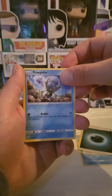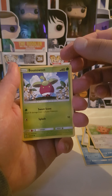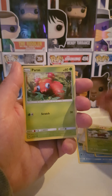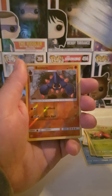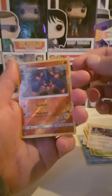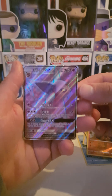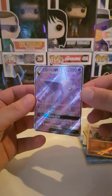Energy, Dewpider — such a cutie. Lilipup, oh Bounsweet! This is like the cute pack. Paras, Boldore reverse holo — I already got it, but it's cool. And Shen SP on GX — nice! First GX from this pack.